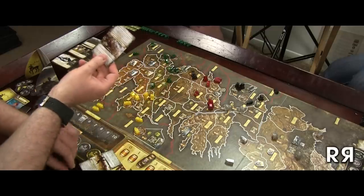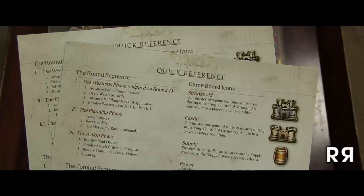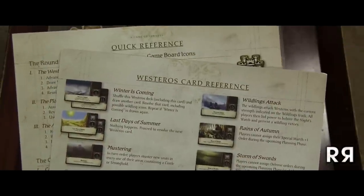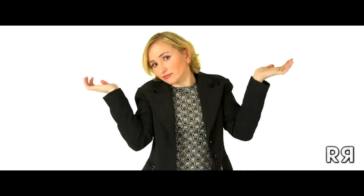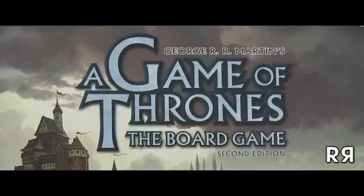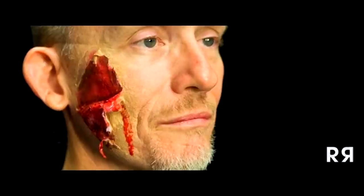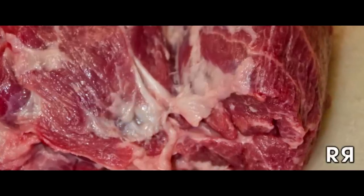If the game seems a bit technical, you're right, it is. But Fantasy Flight does a very good job of making the rules easy to understand and even provides handy dandy reference guides when the game gets too confusing. Still, there is a definite learning curve. On the outside, a Game of Thrones looks like a straightforward strategy game, but once you peel back the layers of human skin, you'll find the muscle and sinew of a strong strategy game.